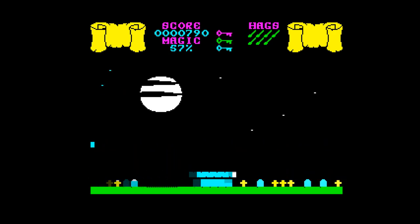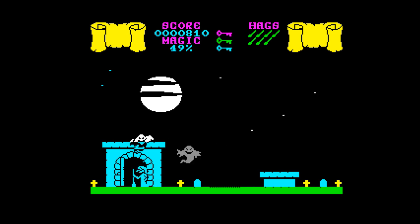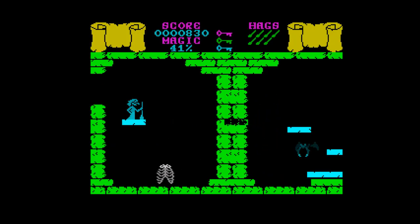Once you've collected some keys and found a door of the relevant colour, you land next to the entryway and walk your way in — and this is where things get truly ugly.